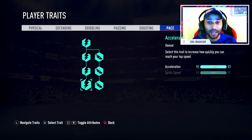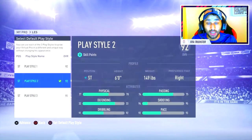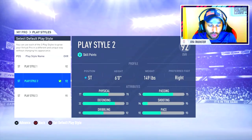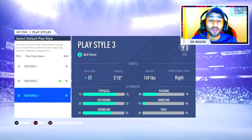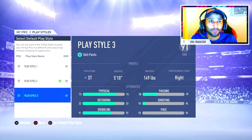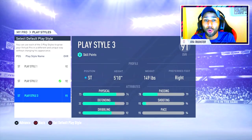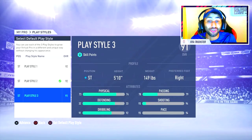This build might not work for everyone. If you prefer to play shorter, try a 5'10" or 5'9" build. But if you go with a 5'8" build, adjust your traits accordingly — there's no point using strength traits because you'll be weak regardless, and no point putting headers on because at 5'8" you won't win many headers. Redirect those skill points to something more useful.